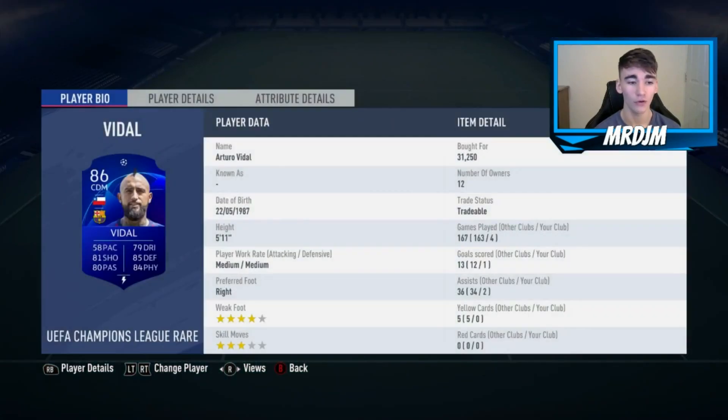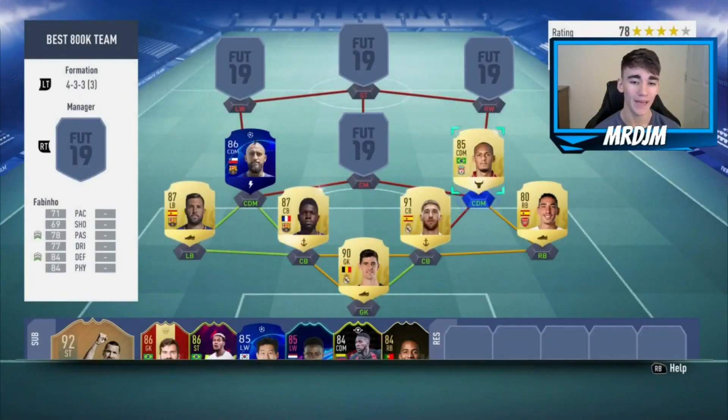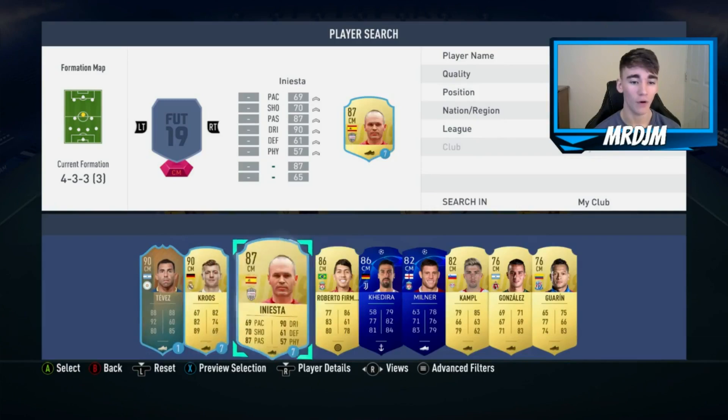In the left CDM position I've gone with the UEFA Champions League Arturo Vidal — an absolute powerhouse in midfield, really good at breaking up play and winning those midfield battles. In the right CDM position we have Fabinho, who I've used so many times on FIFA 19 — a really overpowered midfielder and one of the best at winning the ball back.